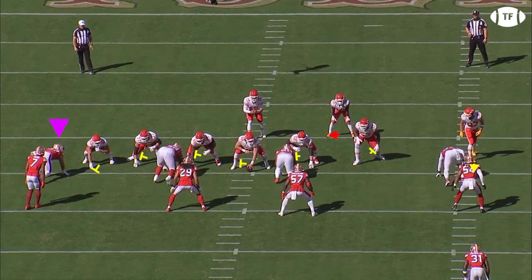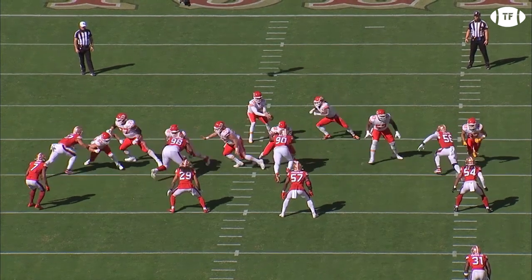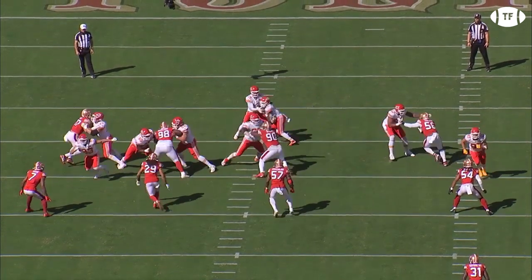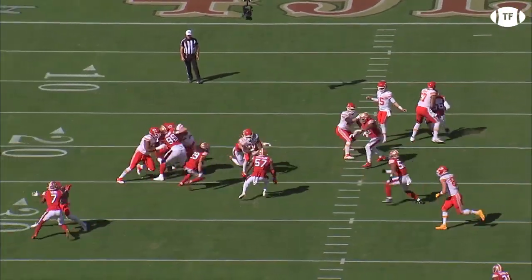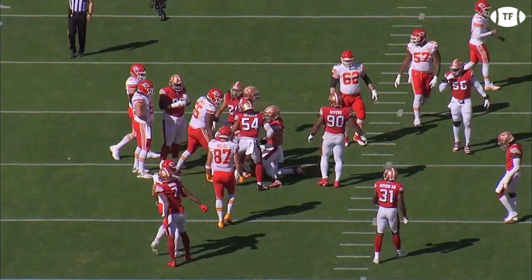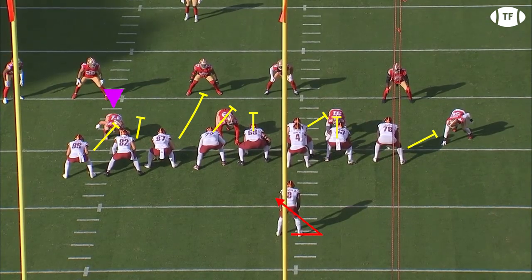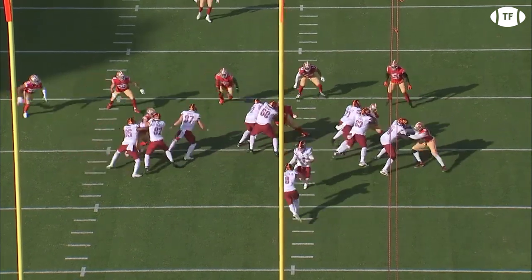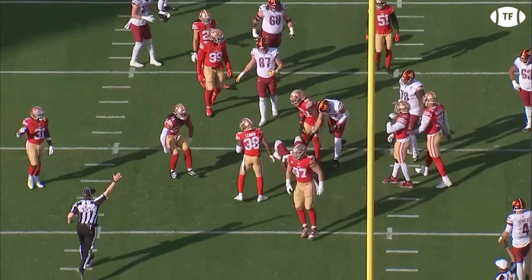Mostly teams try to run away from Bosa, and this is why. Playing the edge on this zone RPO, Nick not only wins the outside with a quick first step to force the run inside, but also throws it away with a great push-pull move, dismissing the block and leaping to Pacheco to keep the run to a minimum. And here, Washington is going to run a counter that brings a runner straight into Bosa's path, but there's no path to take as 97 forklifts 82 back into the running lane before tossing him aside when the back gets close, capturing him for the tackle for loss.